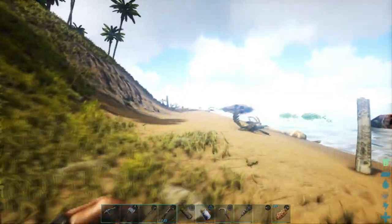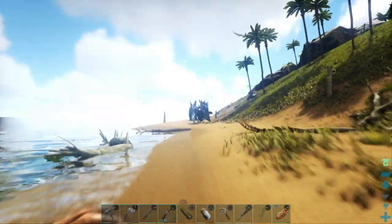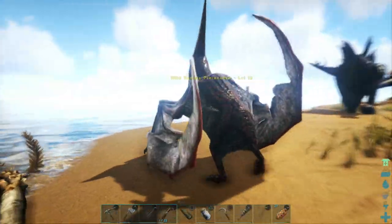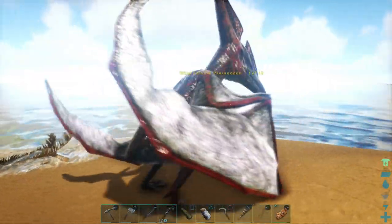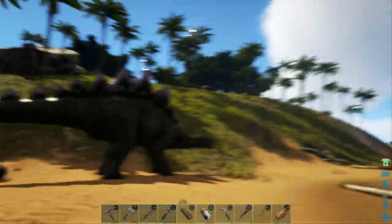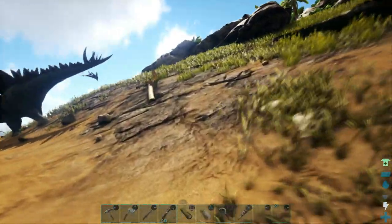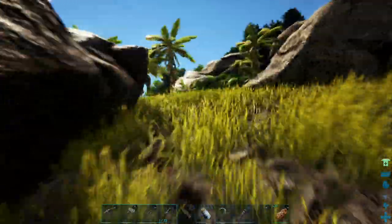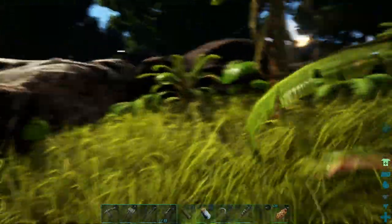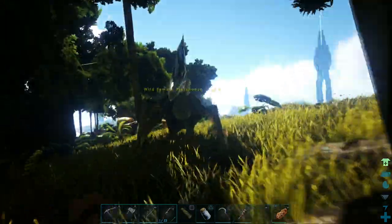I'm just having a quick run around — I'm not seeing anything, there's nothing on the beach. There's a Pteranodon but it's only level 12 — that's trash. And this one's level 8 — even more trash. I want really high-level Pteranodons because you need it for the stamina. A low-level one like that's probably got trash stamina.